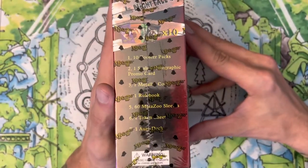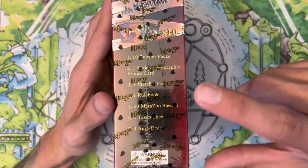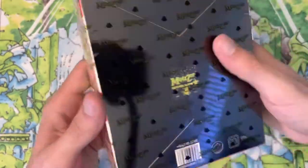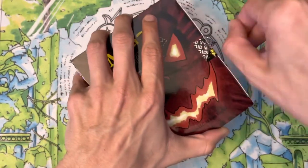We get 10 more packs of Nightfall. Of course we get that metal coin, we get a rulebook, we get the sleeves, we get a token sheet, and we get an aura deck. Let's crack this open and see exactly what this Nightfall Spellbook holds today. I've heard the Nightfall Spellbooks are very hard to pull out of.